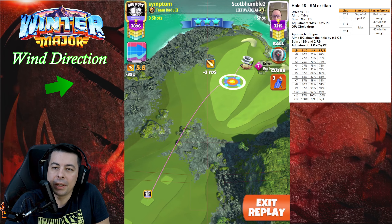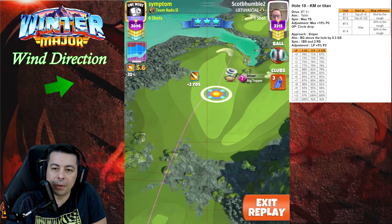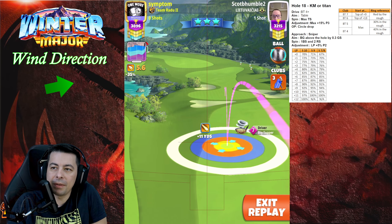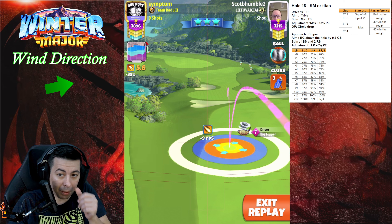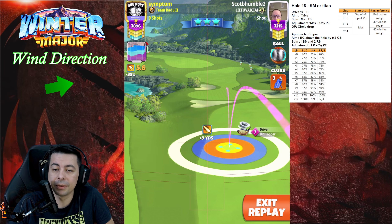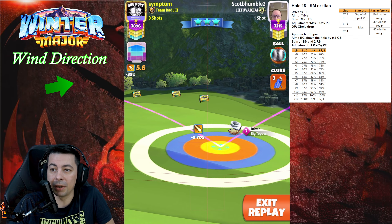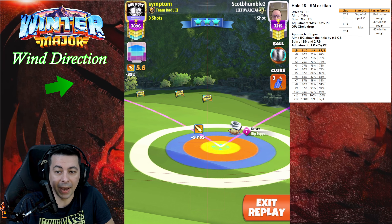On hole number 18 we're gonna go with our big topper and we will go with full topspin. Big topper level 7, we're gonna start at the top of the plus 9 yard mark with the red ring by the rough. Big topper level 6, we're gonna be at top of plus 13, and big topper level 4 and 5 we're gonna be at max distance.